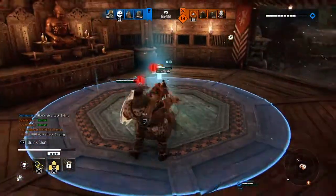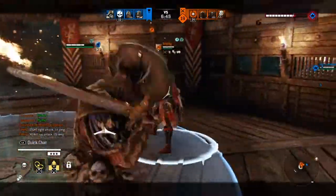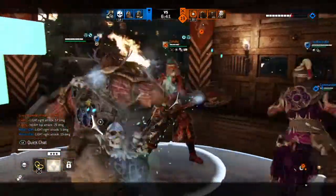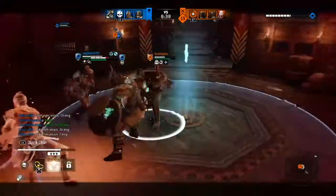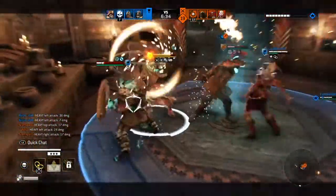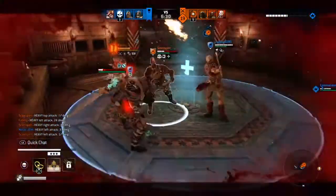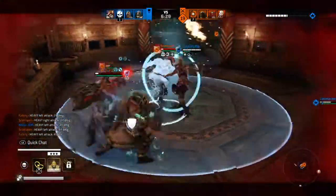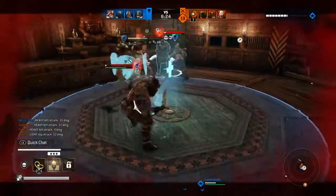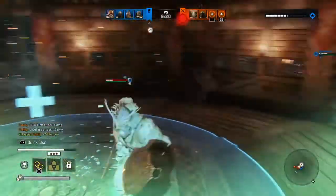So now I'm chasing the Hitakiri. Basically because at this stage you just need to get their lives down as possible. Quickly pop the fury for that attack boost. It's lucky Hitakiri just hit me out of the Centurion's punch. I parried that but I'm low on health. So now I'll just back out quickly to try and regain my health.